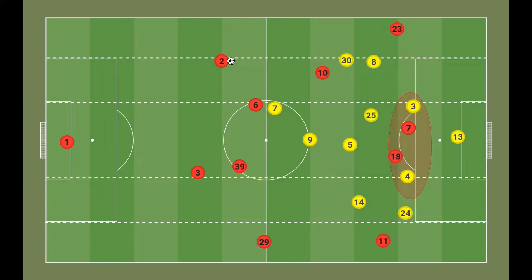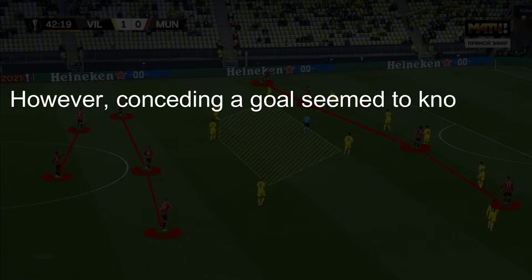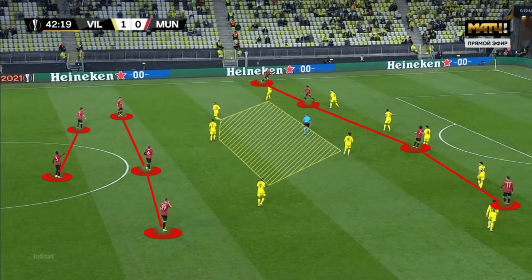United did recognize this problem around 15 minutes, becoming more aggressive in their positioning. The fullbacks moved higher, allowing Rashford and Greenwood to come in-field while Fernandez stayed central, almost akin to a central striker, creating a two-versus-two with the Villarreal center backs. We can see how Rashford is in the half space offering himself as a passing option for Lindelof, with Shaw on the overlap as Foyth is drawn inwards. However, conceding the goal seemed to knock the wind out of United, as they lost their structure and became slightly chaotic, with very little connection and creativity between the lines.